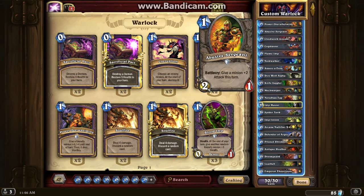Moving on to Abusive Sergeant — I can also use that with Nerubian Egg as well as a lot of other creatures. It gives them plus 2 attack this turn, and that can really turn the tide of a battle whenever you're trying to clear a board. Clockwork Gnome I use just for a 1-drop; it's a 2/1, and adding that spare part to your hand can really come in handy later on.